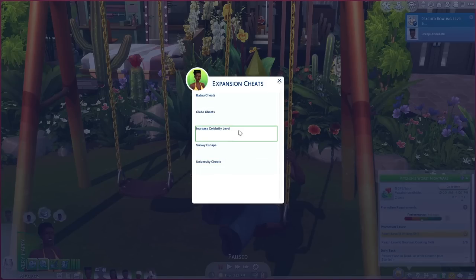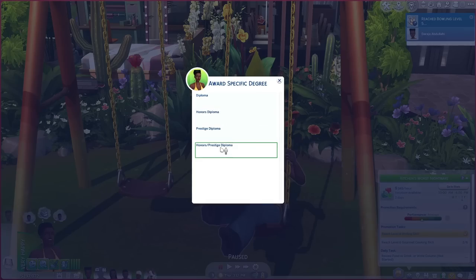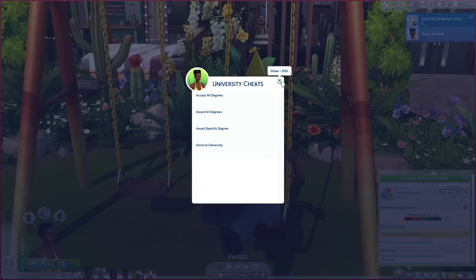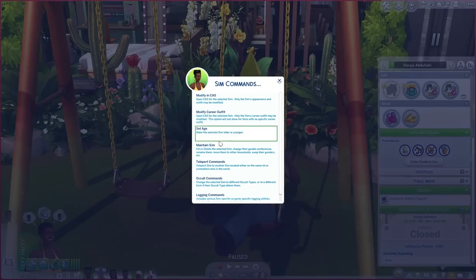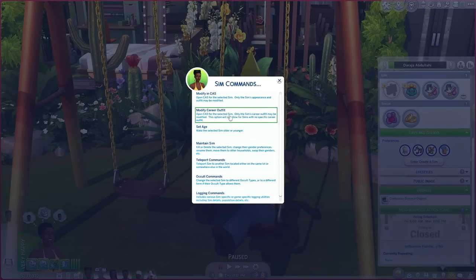You can also cheat up degrees. I go to Expansion Cheats, University Cheats, and Award Specific Degree. If I want her to have an honors diploma in computer science, she'll have that — and here you can see she now has a computer science degree. Under Sim Commands you can modify them in CAS, modify their career outfit — which is very important because if your sim wears glasses in their everyday outfit they won't wear them in their career outfit, and you can fix that here. You can also set their age.